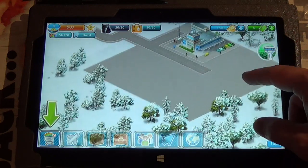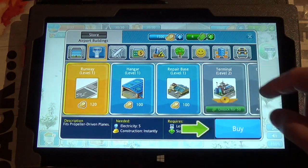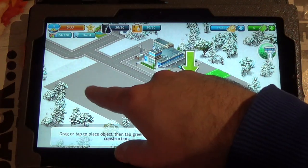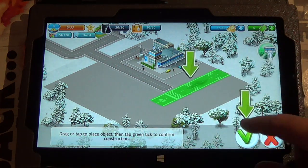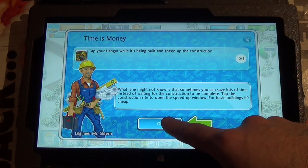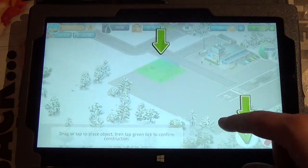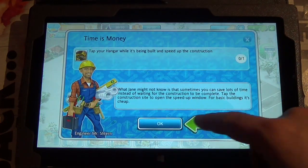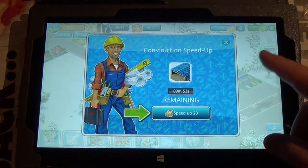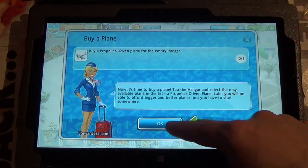So you start out with an airport, and your first objective is to build a runway. I buy it from the in-game store and I can place it in a few different positions and rotate it if I wanted, but we'll just go with that. Completing my little mission. Now I've got to build a hangar, which again I buy from the store. I can put it wherever. Then I could wait for it to finish building, but I'm supposed to speed it up, so that's what we'll do. It costs coins, which is the soft currency.